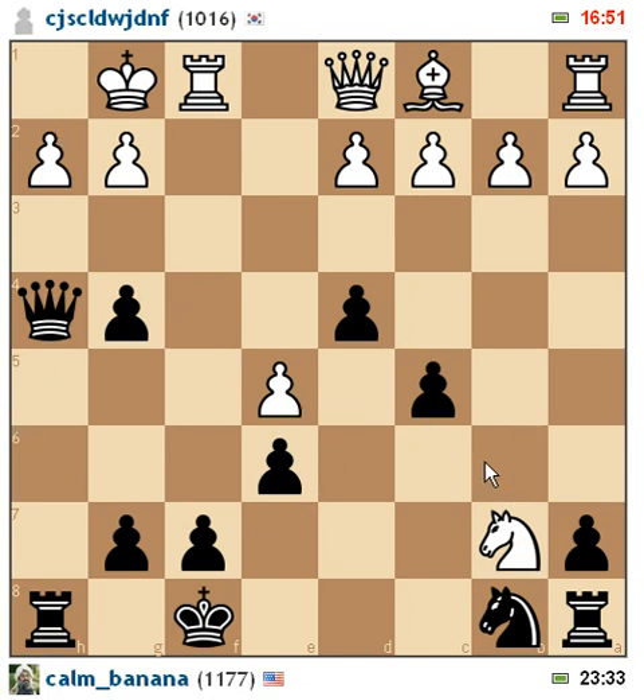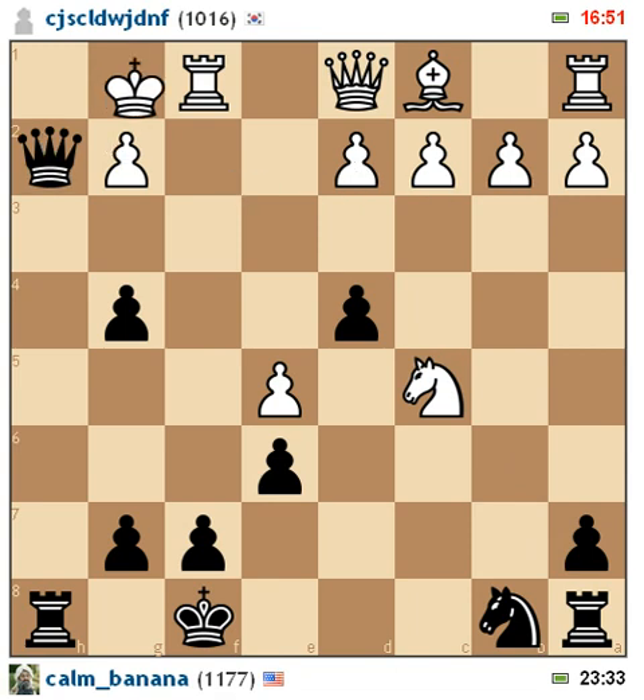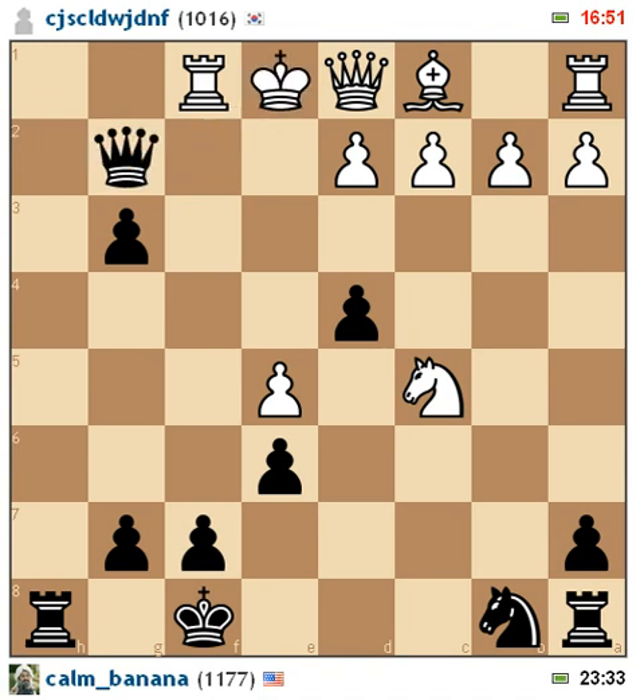It looks like I'm getting pushed around, but all his pieces can't do anything. His queen's not in the game. If you were to exclude all the pieces on the other side, all he has is a king and a rook. Even though my pawn structure is a bit funky, I do have control. He decides to take my pawn, which is not a good idea, because now I'm just going to come up and put him in check — he only has one move. His best move was to trade off queens, because he's also threatening checkmate. So I really have to take his queen, but that's fine.